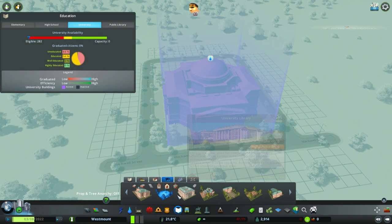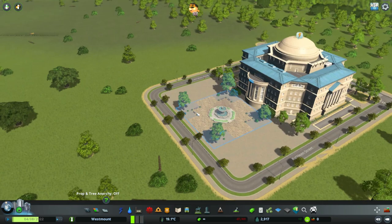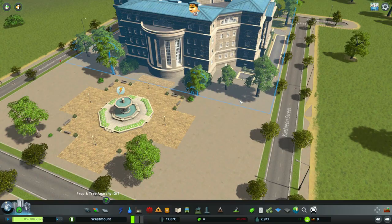Let's try that again then - plaza. Now it fits. So we'll place you down there. Let's have a look - oh, that looks great there, doesn't it? Noises are weird, but okay.